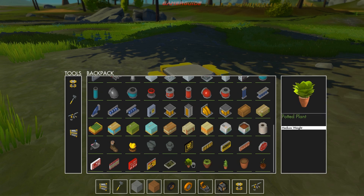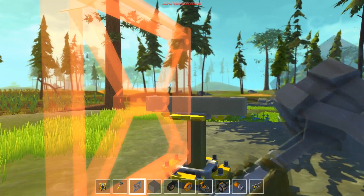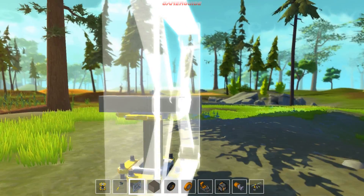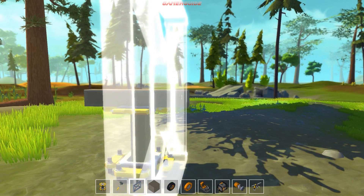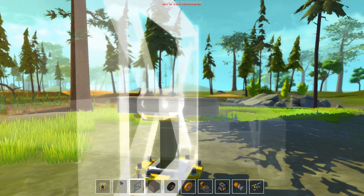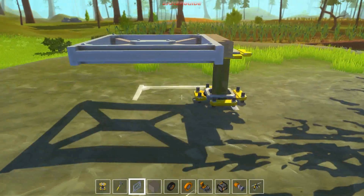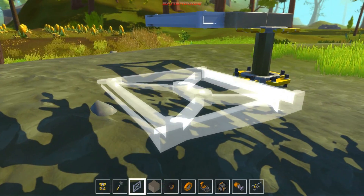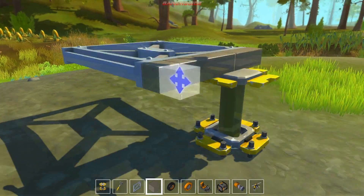Look at all the parts we've got here - we even have things like plants. Now what I want to do is go ahead and put down some of these structural frames. I figure, since we're trying to make something big, we'll go ahead and try to lay these flat. It looks like by pressing Q or W on my keyboard I'm able to kind of rotate things, so just hitting Q over and over will get the placement right eventually if you just keep hitting it.